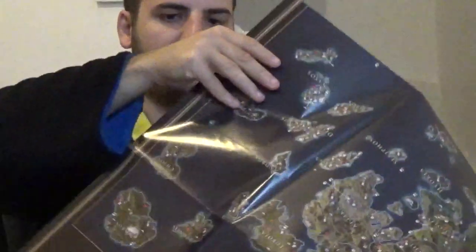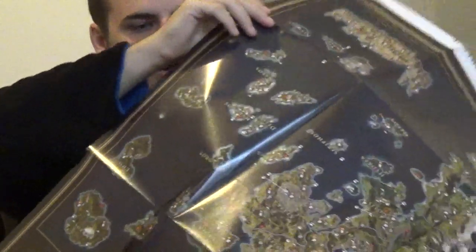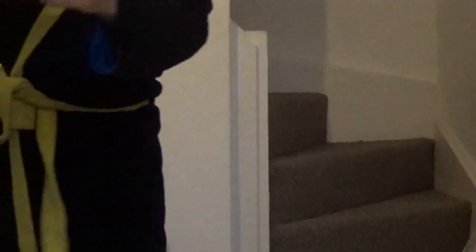Next we have the map - so Assassin's Creed Odyssey. Oh Jesus Christ, it is quite a detailed map. So we've now got officially two Assassin's Creed maps. This is how the map is - it doesn't even actually fit on there. Obviously there's a key at the bottom. Let me see if you can see that. And then we've also got this other side, which is absolutely massive.